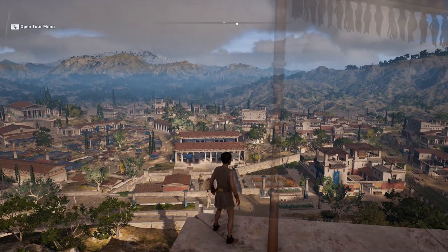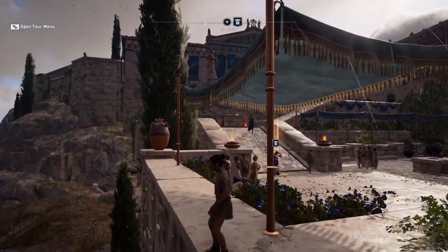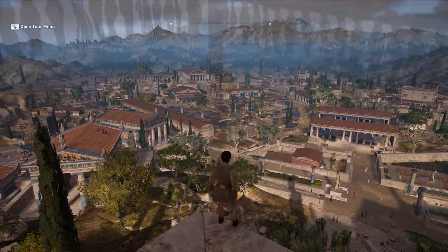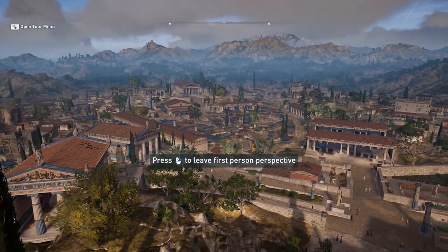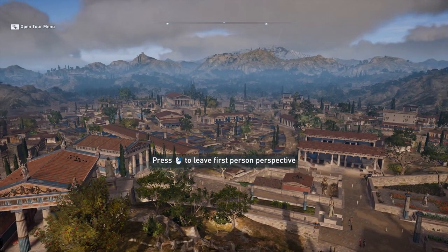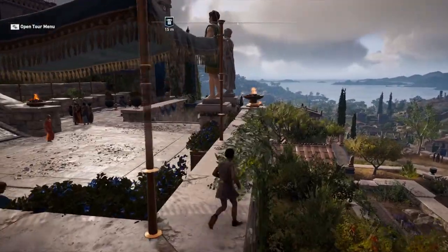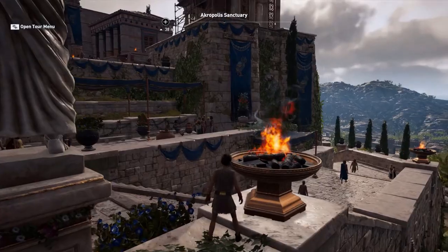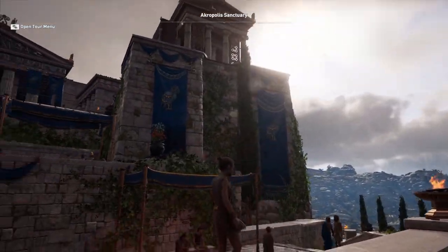We are on the Acropolis of Athens, just behind me. Looking down towards the north and northeast, what we see in front of us is the agora, or the market square, which we will discuss very soon. Let's go back to the Acropolis.